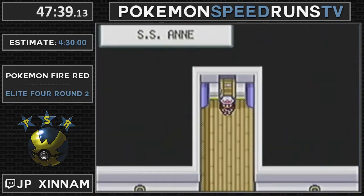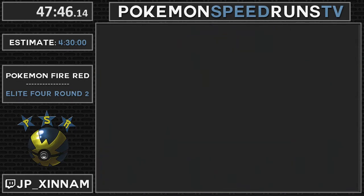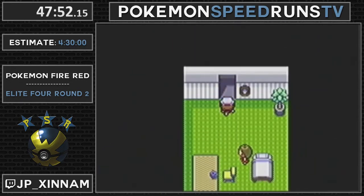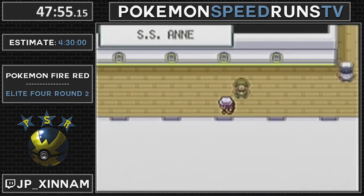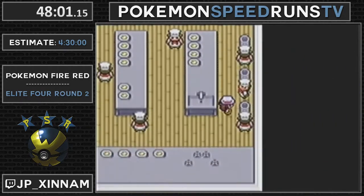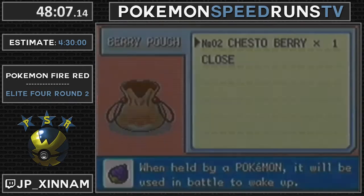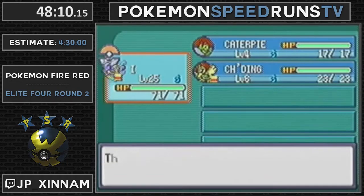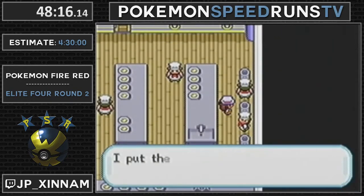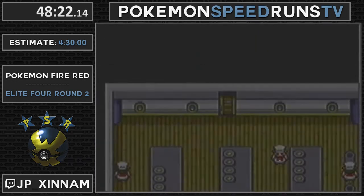Here's the boat - we're on a boat. Free heal here, which is convenient because we need to be at full health for this next fight. We go down here to the kitchen and pick up some berries in the trash. I'm going to equip this one. We equip the Chesto Berry there because the Ivysaur coming up pretty much always tries to Sleep Powder you.